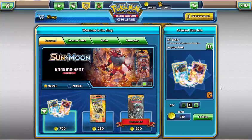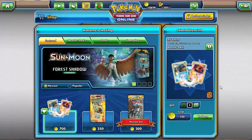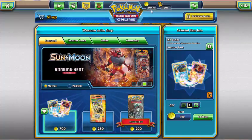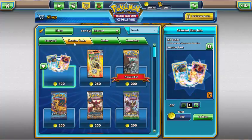Hey guys! How's it going? Welcome back to the channel. Pokemon Trainer Neats here and we're here in the Pokemon Trading Card Game Online Shop. I've already got 67 packs of Sun and Moon sitting in my collection here online waiting to be opened. But that's not enough. As you can see up here I have 10,479 tokens and I need to blow all of these on Sun and Moon packs, which is what we're going to do right now.